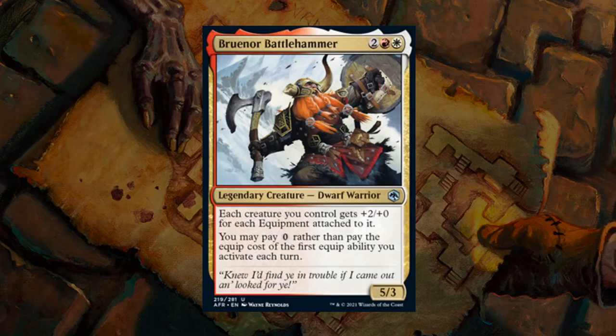Next up we have Braenor Battlehammer — 4 mana for a 5/3 legendary dwarf warrior. Each creature you control gets +2/+0 for each equipment attached to it, and you may pay 0 mana rather than pay the equip cost of the first equip ability you activate each turn. Red-White is all about equipment synergies. Braenor is already a decent card by itself as a 5/3 for 4 mana, with tons of potential upside with equipment, so he gets a B.